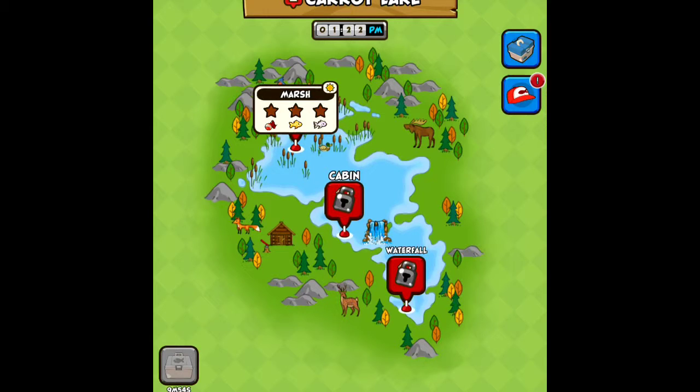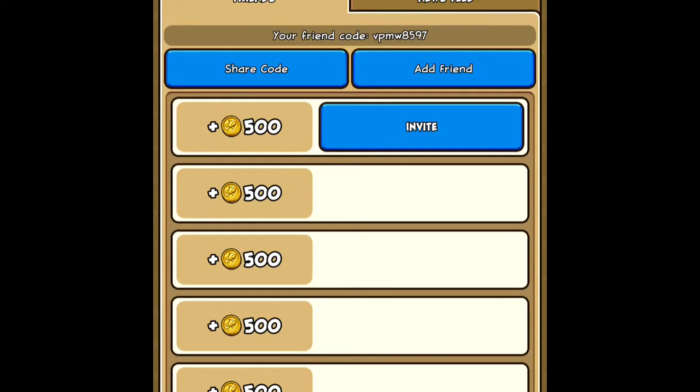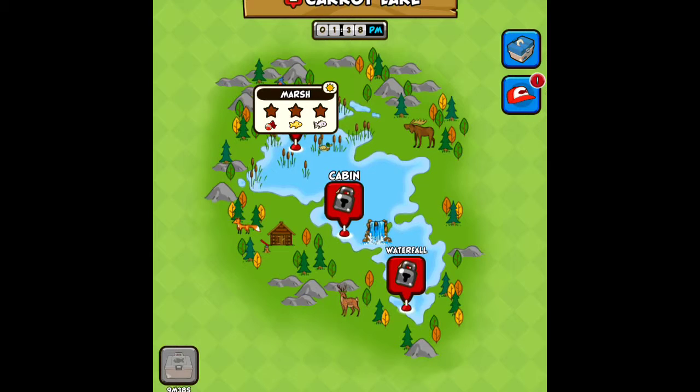You've got some quests here — completed a quest. You've got friends, tournaments, and a museum which I'm guessing is all the fish you've caught. Settings and stats — looks like your basic settings really.